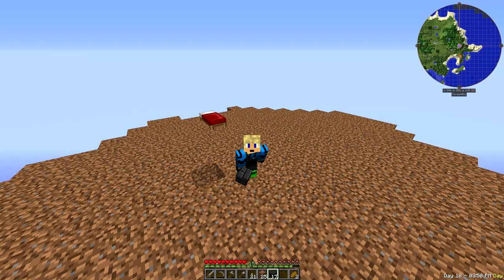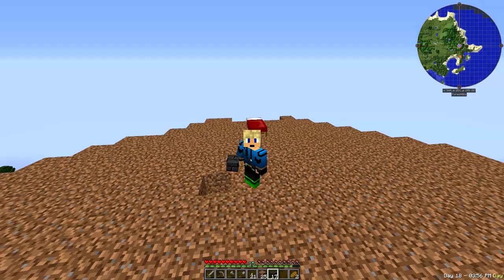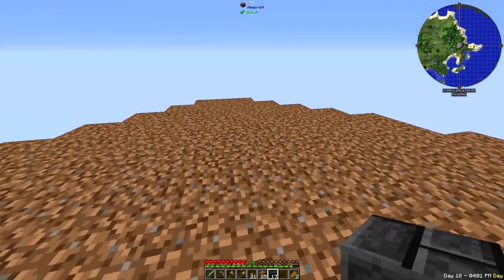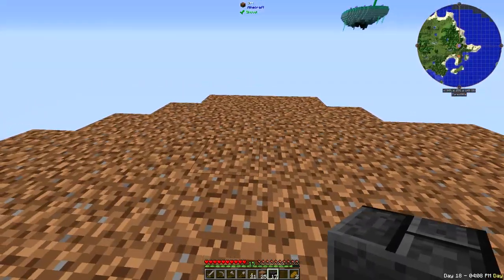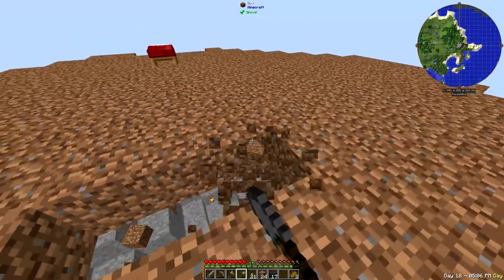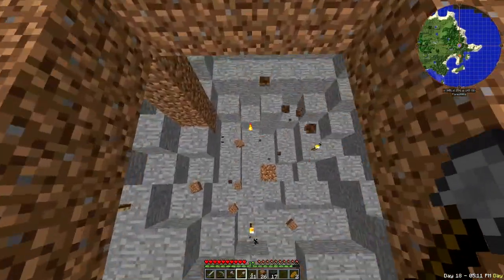All right guys, I have collected the materials I need to make a Tinker's Construct smeltery. Let's get started. We're going to need a 3x3 for the base. I think about here is the middle of it — roughly, not exactly, but roughly. I'm going to go ahead and stick the smeltery controller right here in the middle.